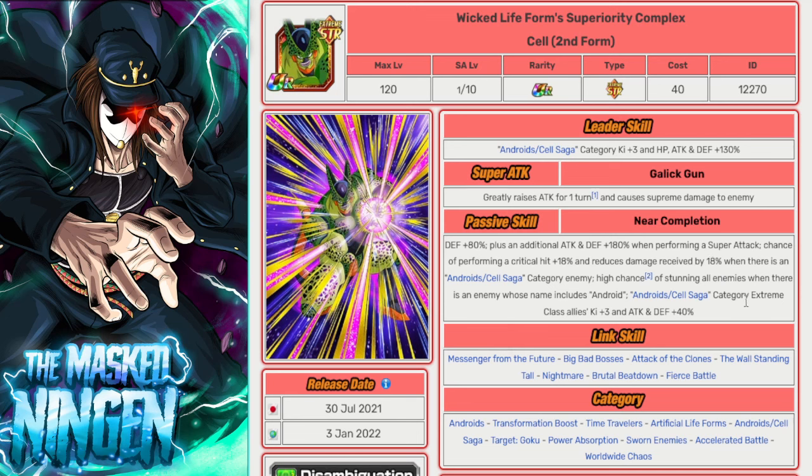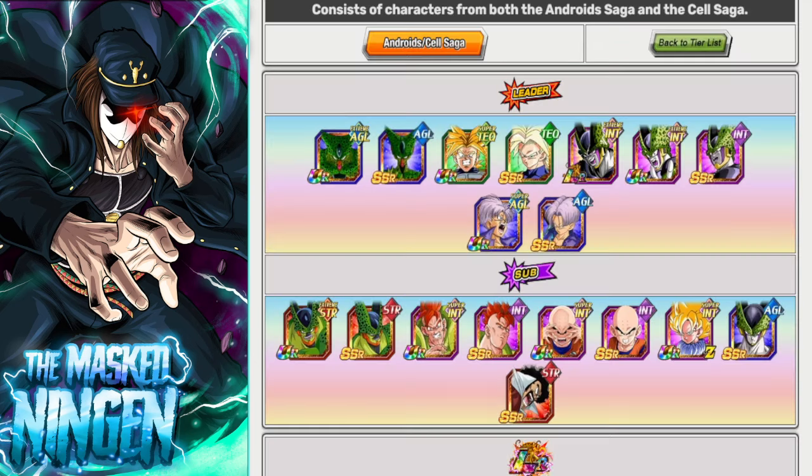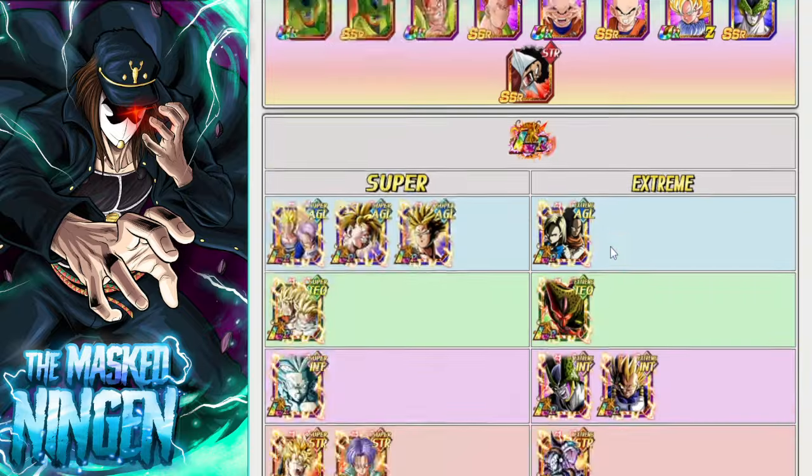Last but not least, the STR Second Form Cell. If you're running Extreme Android/Cell Saga allies — which you would be in the Androids build — he gives them 3 Ki and 40% attack and defense. He's relatively good and needs an EZA to be meta-relevant, but for an Extreme Z Battle he'll be perfectly fine.